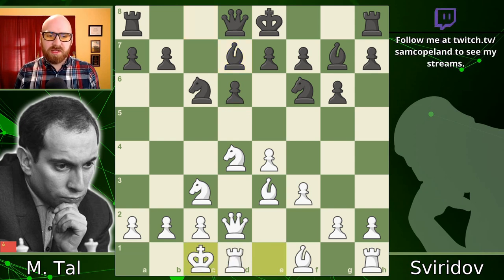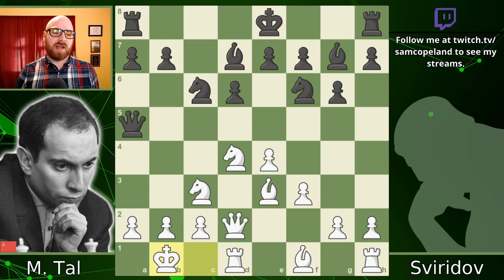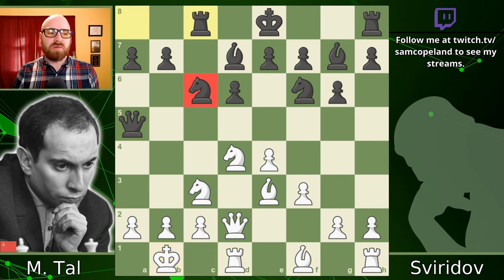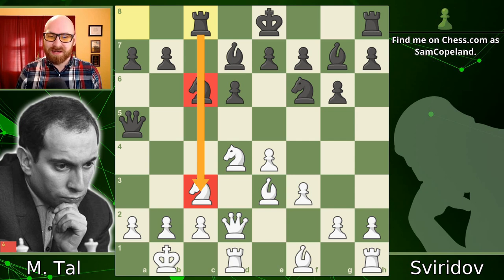Tal naturally continues with castles and his opponent responds with queen a5. I'm not crazy about queen a5 either — the queen is not that great an attacking piece on a5, and queen a5 variations in the Dragon have become quite a bit less popular than they used to be, mostly because white wins many brilliant games against them. Tal then continued somewhat conservatively with king b1. Certainly not a bad move, but not necessary — you could already have commenced pushing pawns on the kingside. Black responds with rook c8, hoping to sack the exchange on c3 at some point.